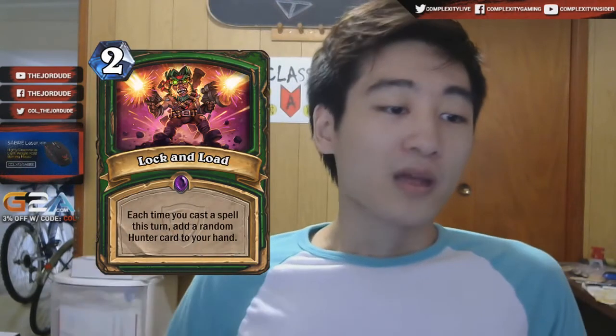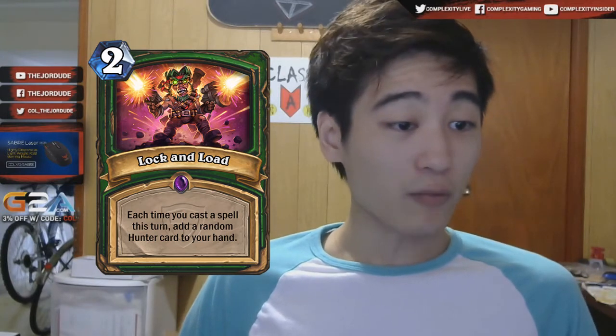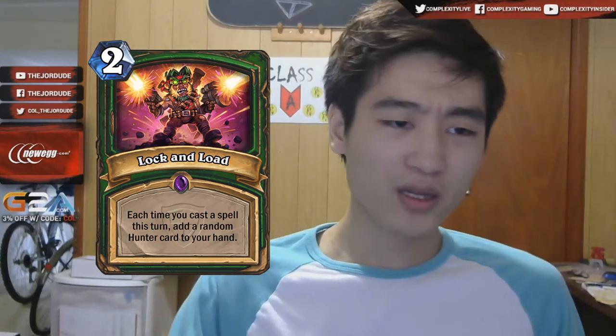Today I'm going to talk about Lock and Load. Lock and Load is a Hunter epic spell and it reads: 'Each time you cast a spell this turn, add a random Hunter card to your hand.' So you're going to be playing this card at the beginning of your turn, then playing spells like Hunter's Mark, Arcane Shot, Tracking, Kill Command, Unleash the Hounds, and maybe more Hunter spells from this expansion. A lot of people have been talking about this card and there's quite a bit of hype around it.